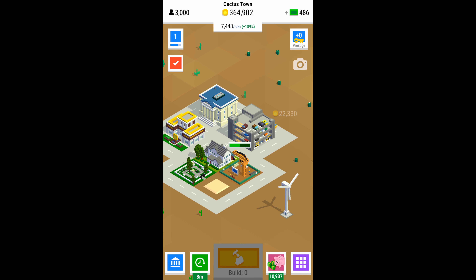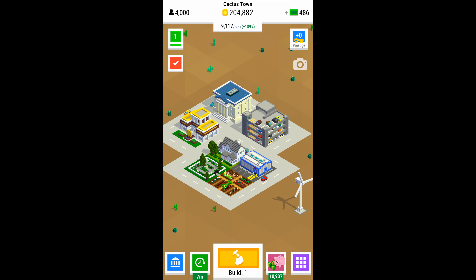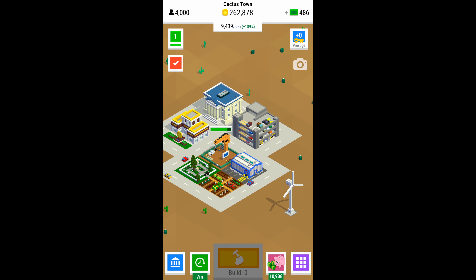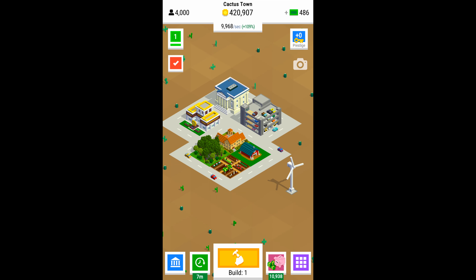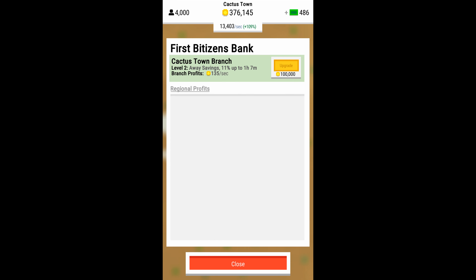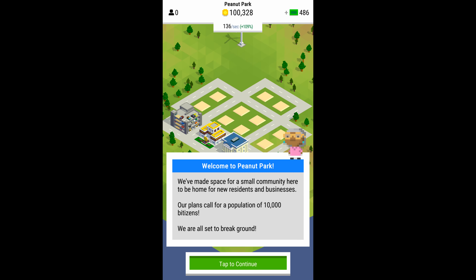Once you've got all the lots filled in, you're able to proceed to the next level. But what I end up doing is trying to upgrade as much as I can — upgrading the bank as much as I can within reason — because the earnings you're making from your bank carry over to the next city. It's like an early start; you'll get income flowing in faster if you upgrade your bank all the way. So we'll do the last few bank upgrades and move on to the second city.